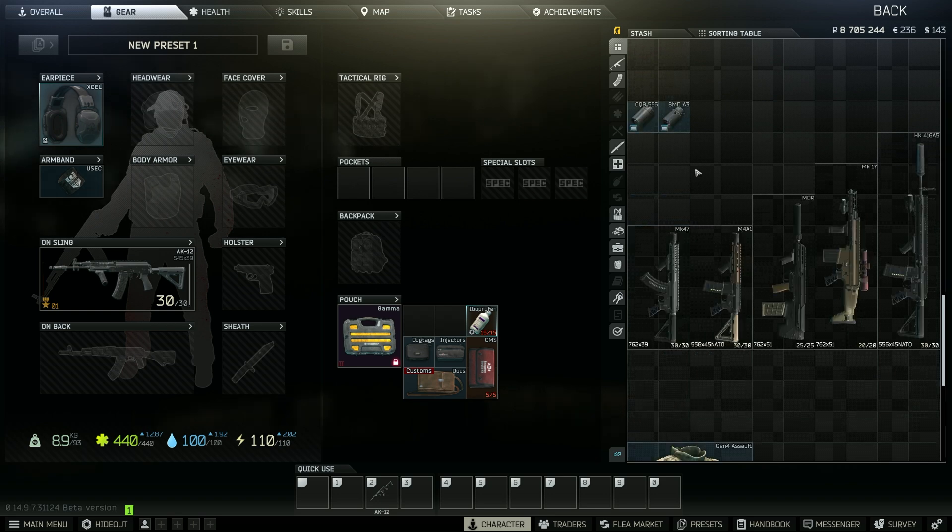Here we have a selection of extremely powerful weapons. Some of them are considered better, and some of them are guns that most people wouldn't even consider running. I will demonstrate how they feel to aim and shoot, both suppressed and unsuppressed, so you can see with your own eyes what I'm talking about. Hopefully I can show you that there is a place in the meta for some guns you wouldn't expect this wipe, including the Mutant and the SCAR-H.